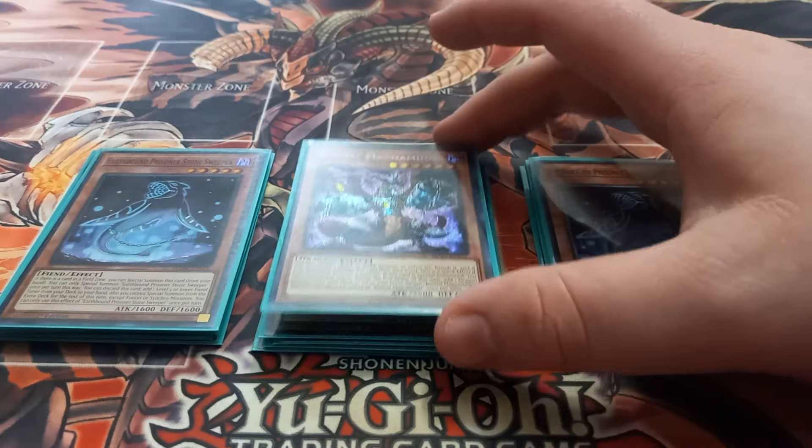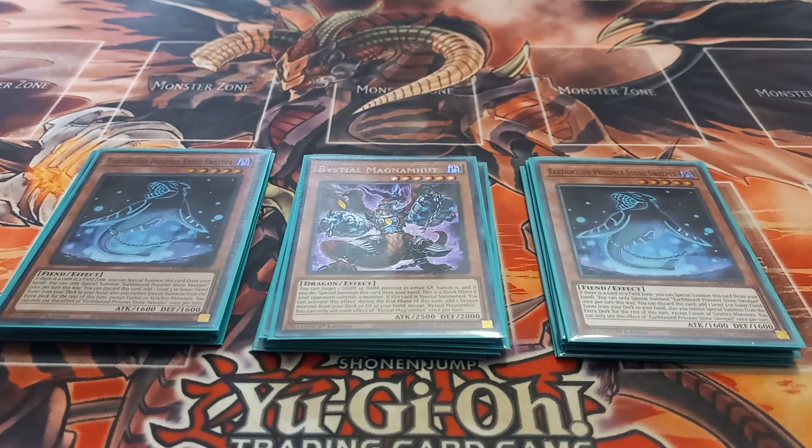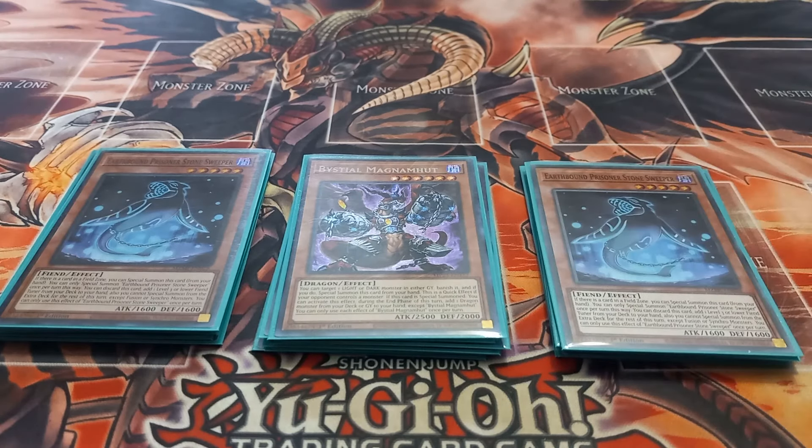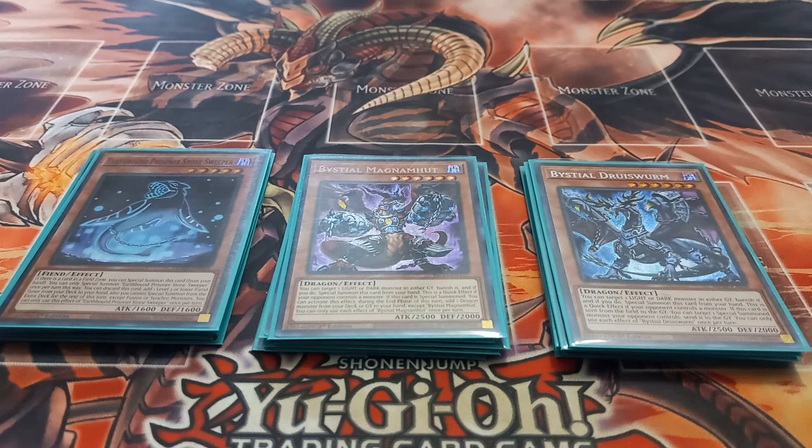Next I play one copy of Bestial Magma. Bestial Magma has the effect that when special summoned, you can at the end of the turn add a dragon monster from your deck to your hand. Like all the level six Bestials, it can target a light or dark monster in either player's graveyard and banish it as a quick effect if your opponent controls a monster. I also play one copy of Druis Worm. Druis Worm has the effect that when it leaves the field, you can target a special summoned monster your opponent controls and send it to the graveyard.